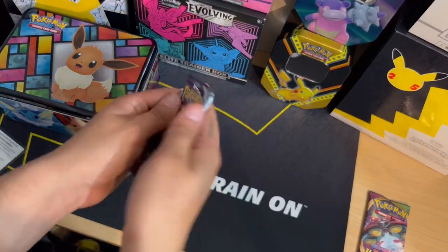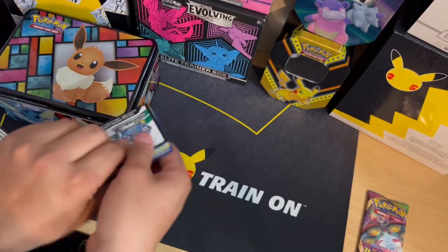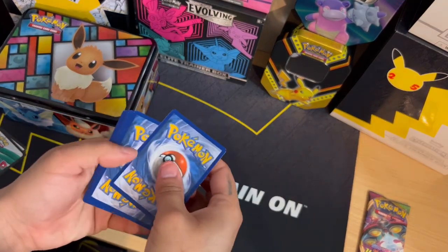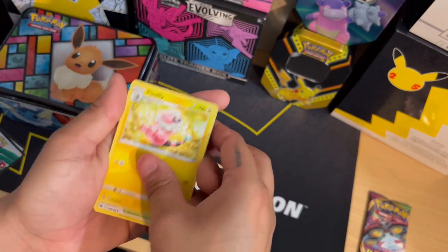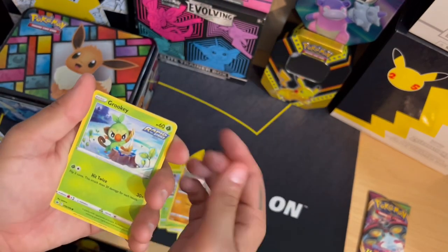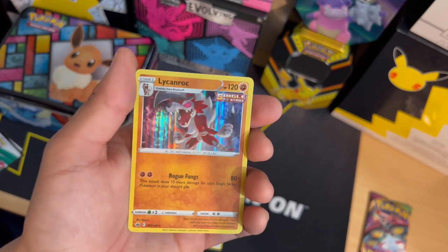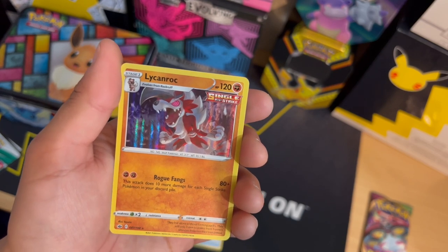We are going back to a Chilling Reign booster pack to see what we can pull out of this one. Let's start: Chessplate, Chessplate, Flaaffy, Path to Peak, Heracross, Clefable, Plus-le, Rookidee, Sneasel, reverse holo Weedle. And this card, guys — I don't know how to pronounce it — Lincoone, Lincoone.